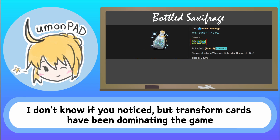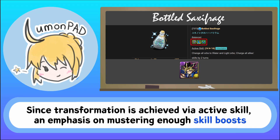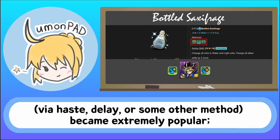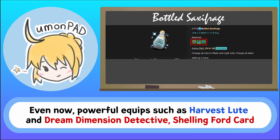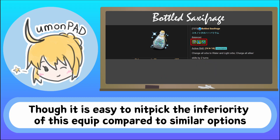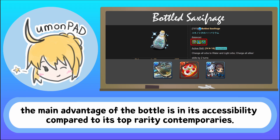Bottled Saxifridge. Transform cards have been dominating the game for almost two years now, ever since the release of Yu-Gi. Since transformation is achieved via active skill, an emphasis on mustering enough skill boosts to transform quickly has greatly affected both team building and egg machines. Thus, equips that provided large amounts of effective skill boosts via haste, delay, or some other method had become extremely popular. Some early examples include Demon's Blood Talismans and Dark Magician card. Even now, powerful equips such as Harvest Loot and Dream Dimension Detective Shelling Ford's card continue to garner serious mileage as elite skill boost equip options — which is why this bottle evolution is amazing as a farmable equip that boasts a tremendous 3 effective skill boosts. Though it is easy to nitpick the inferiority of this equip compared to similar options such as Harvest Loot, Demon's Blood Talismans, and Shinji and Rei keychains, the main advantage of this bottle is its accessibility compared to its top rarity contemporaries.